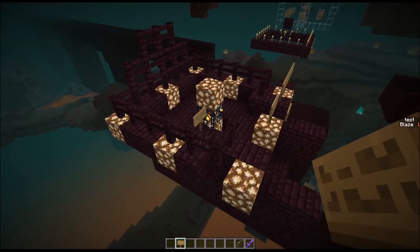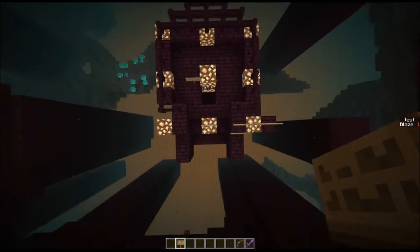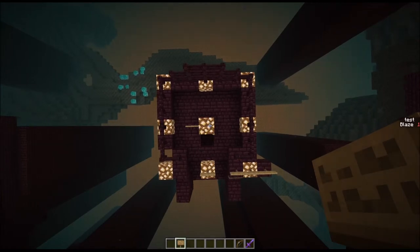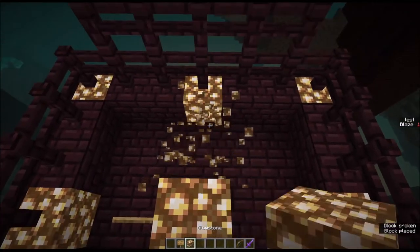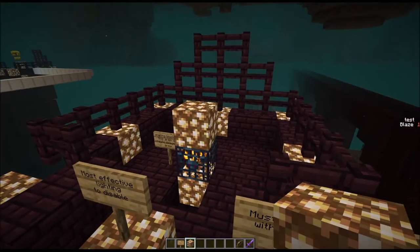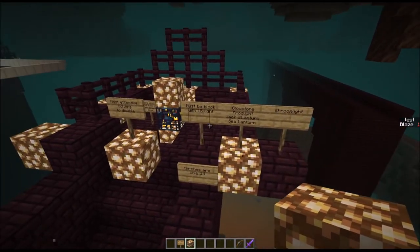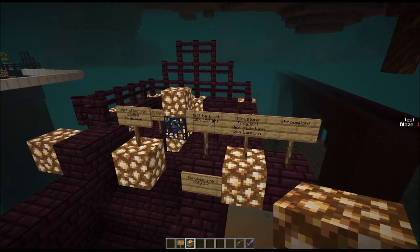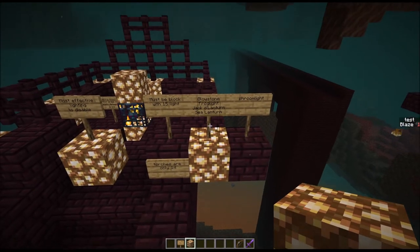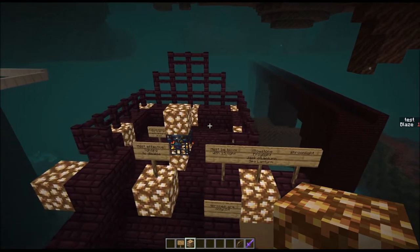Here I'm showing what I think is the most effective way to light a blaze spawner. If you look at it from the top, you have glowstone in nine locations like this. There are two blocks between these, and the blaze spawner itself has a block above and below it. What's important is that the block you're using for lighting must emit a light level of 15. Glowstone is an obvious choice when you're in the nether, but frog lights, jack-o-lanterns, sea lanterns, and shroom lights would work just as well.